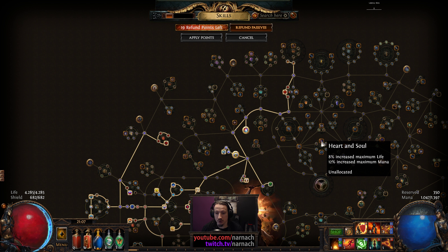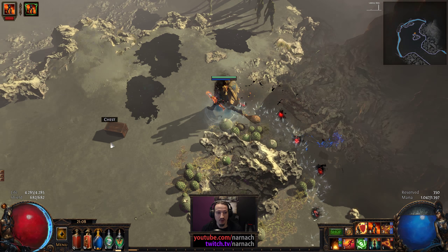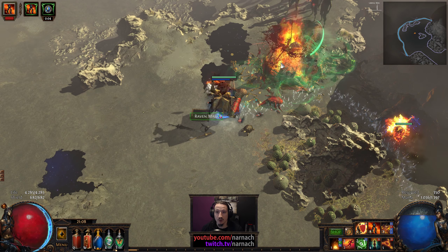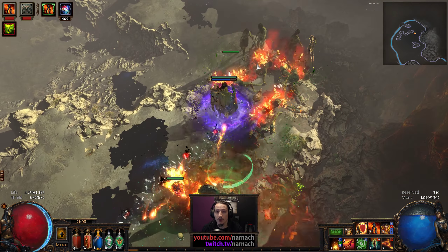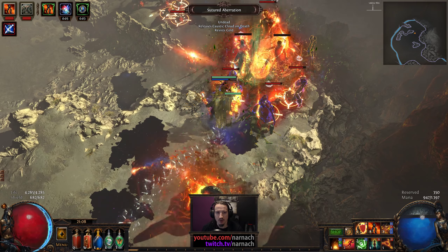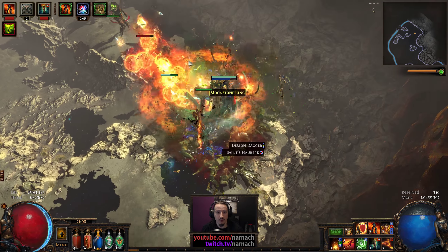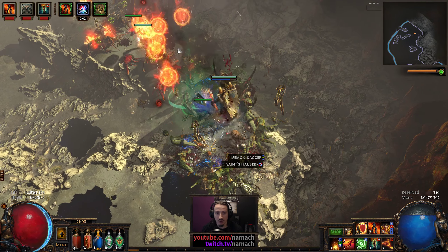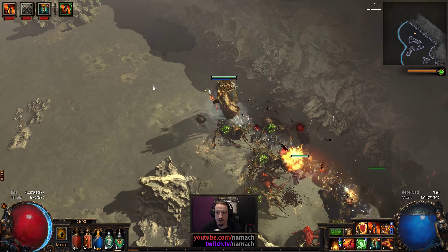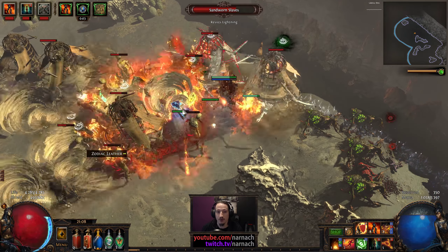On my way to Heart of Flame. After that I'm going to go towards Heart and Soul. Boss fight could become interesting, especially considering we do have Shaper influence all around. Still haven't seen any items that have been touched by the Shaper - I'm very curious to see.